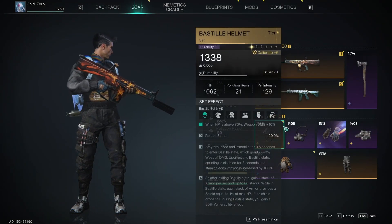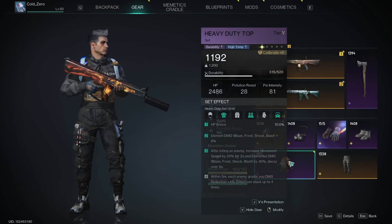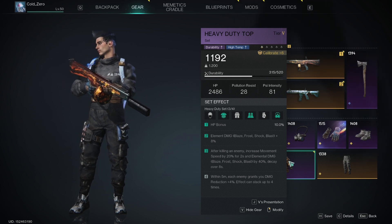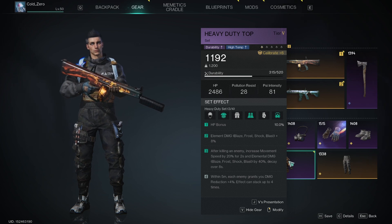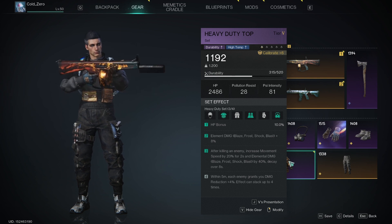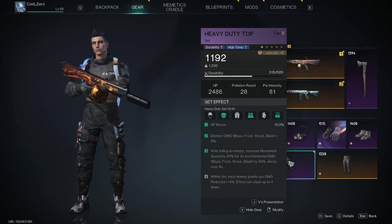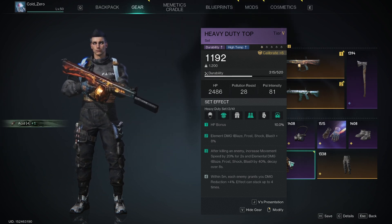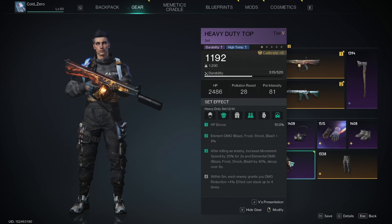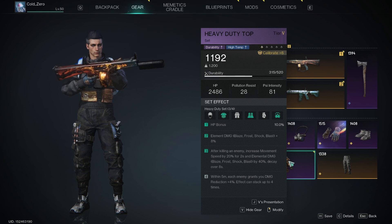As far as gear goes, we're going to have three pieces of Heavy-Duty style. The first one is just an HP bonus. The second buff is elemental damage of 8%. The third one is: after killing an enemy, increases movement speed by 20% for 2 seconds and elemental damage by 40%. Even without that effect in a normal boss fight, you're going to be doing really good damage. If you are able to kill an add in a boss fight, your damage is going to go up by an extra 40% elemental damage.